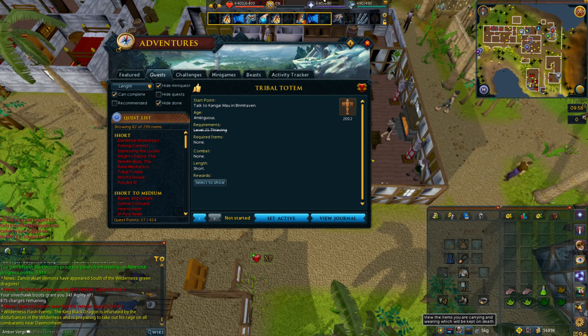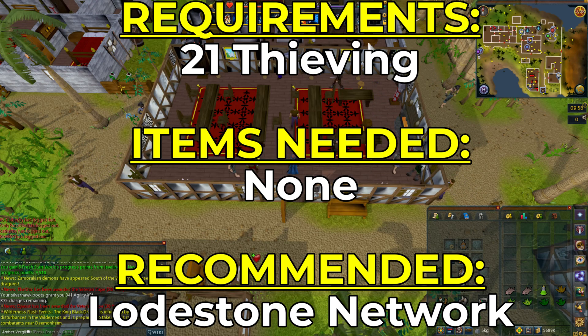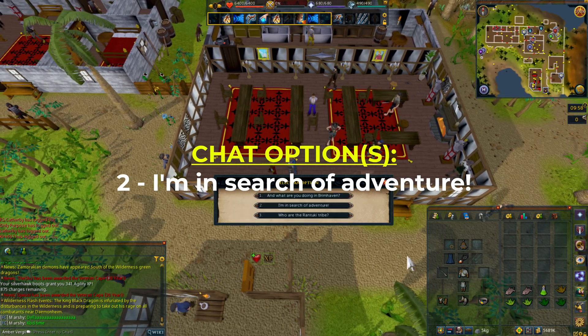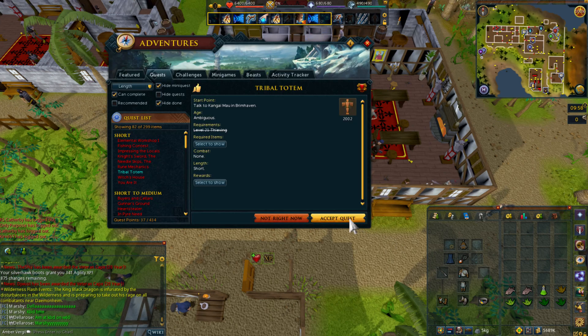Welcome to today's quest — Tribal Totem. You can start this by speaking to Kangai Mao in Brimhaven. You need 21 Thieving and some coins if you want to travel around, or you can use the lodestone network. Give him a talking to and choose option two, then accept the quest.